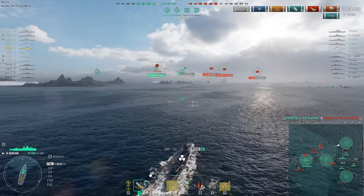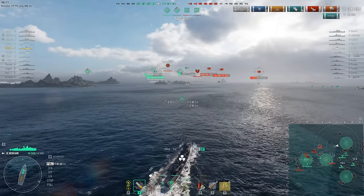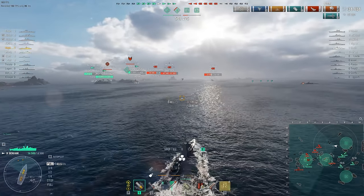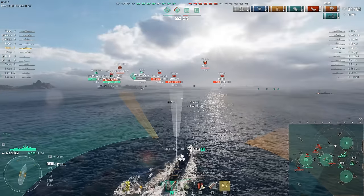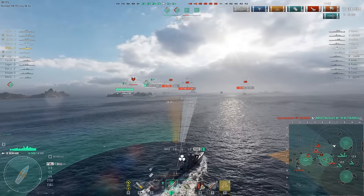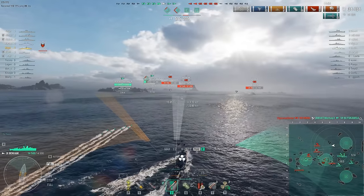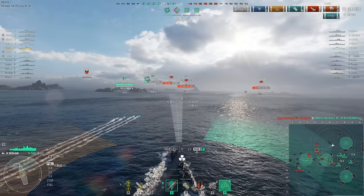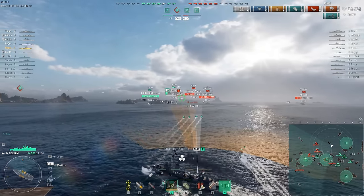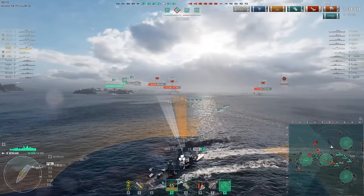A couple of torpedo hits on the Colorado there, which was finished off by the Alsace. The team are still ahead with a good points lead, and the enemy team don't actually hold any of the cap circles — they're contesting Alpha and Bravo but don't hold them just yet. Meanwhile, Hapa_Fodder's not exactly in a bad situation — he's not detected and is unlikely to be detected — but the Benham is definitely not at its best in attack. The team have just lost their destroyer, the enemy team have now equalized on kills, and they're probably going to take the cap circle at Bravo.